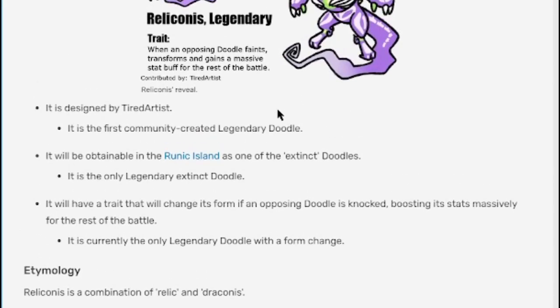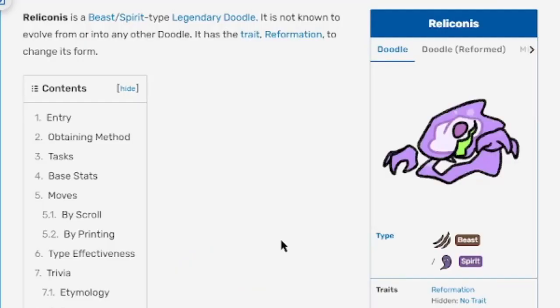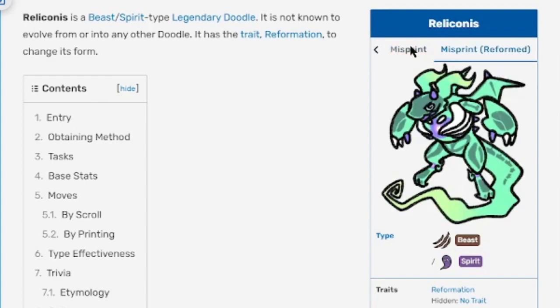Rally hasn't got a skin yet, but probably will when actually added. Let me know — have you got Rally from roulette yet, or did you buy it from the gem shop? This video wouldn't have been out until I caught my own. I wonder how hard it's going to be to get the misprint, since all extinct doodles can only be obtained through the maze — the more mazes you do, the better stuff you get, similar to the winter event.